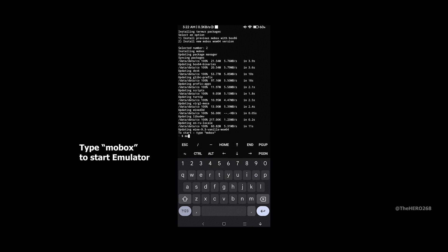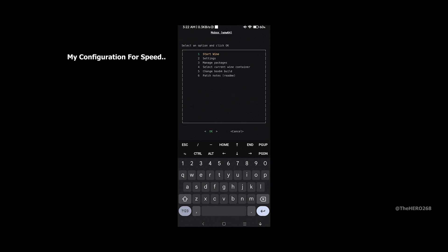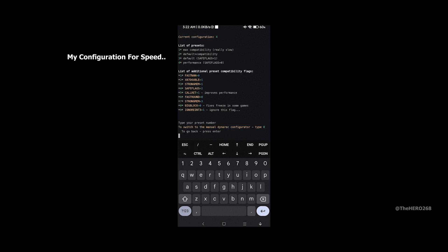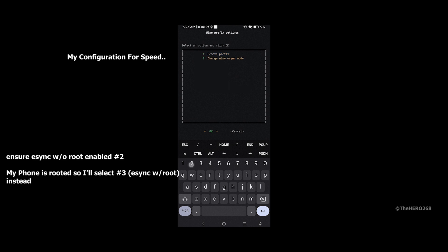We are almost there. Type 'mobox' to start the emulator and press OK. This is my configuration. In DNIRAC, I'm selecting 4 for performance. Some games you may need to dial it back to 3 for compatibility reasons — for example, Halo 2. Enable eSync without root for a lot more performance. My phone is rooted so I'll select eSync with root instead. But if your phone is not rooted, select eSync without root.